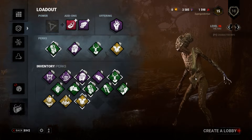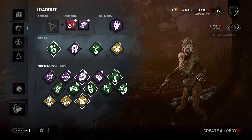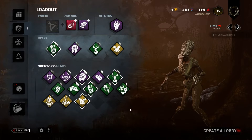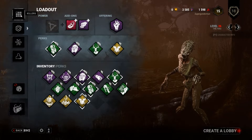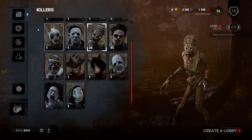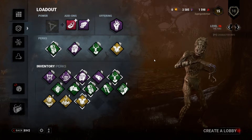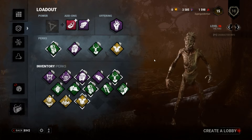Today I'm bringing you my very first proper build video, and it is not a build derived by choice, more by limitation. These are all the perks my hag has. I was going through my two killers that I've leveled up thus far, and they actually both have at least three perks that synergize pretty well together. So I slapped it together, called it a build, and set out to kill some survivors.